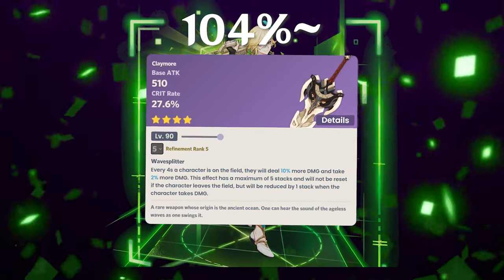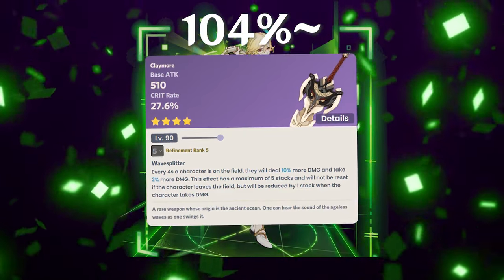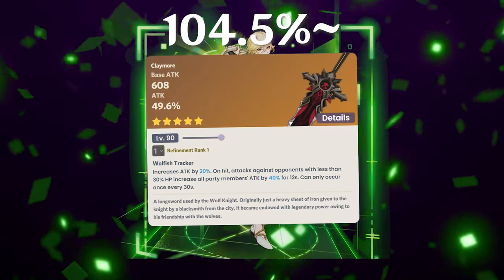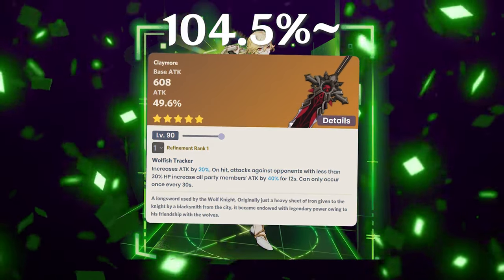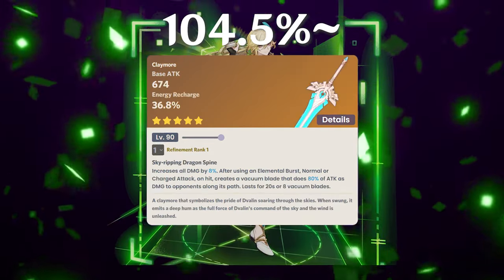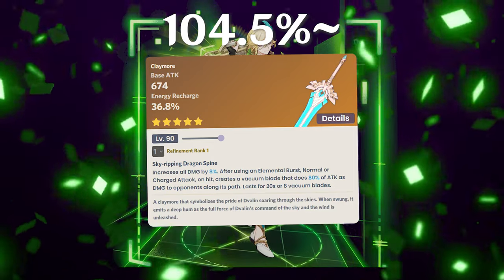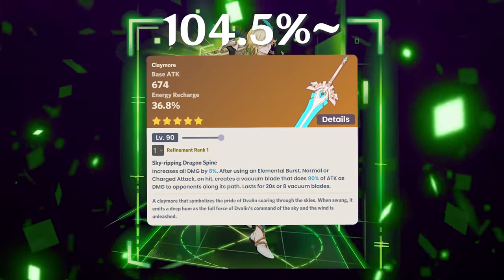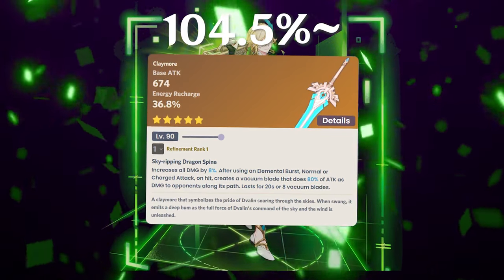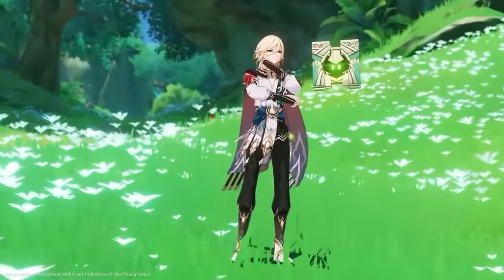Serpent Spine R5 is 104.1%, still one of the best four-star weapons for Kaveh regardless of playstyle in a bloom team — but he must have shields. Wolf's Gravestone R1 with the passive activated is 104.5% of the baseline. Skyward Pride R1 also shines here, giving energy recharge, a damaging proc, and boosting elemental damage — making it a solid all-around weapon for any Kaveh build.